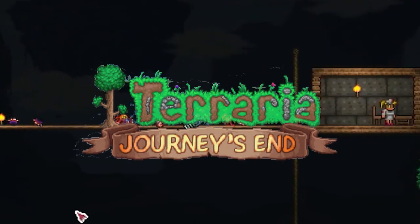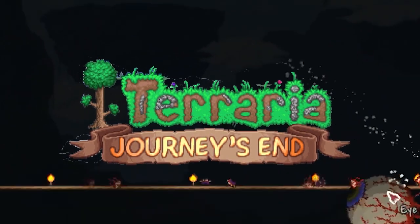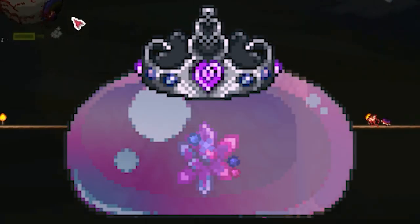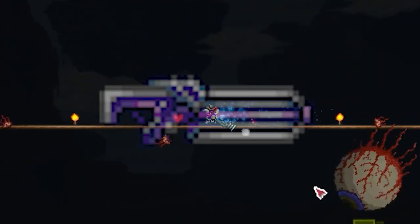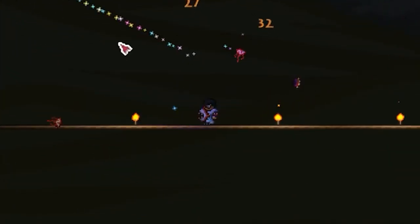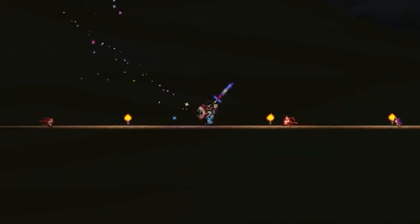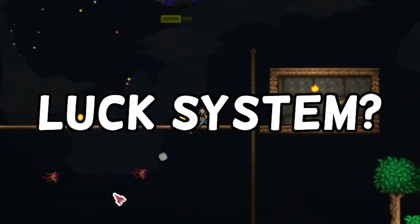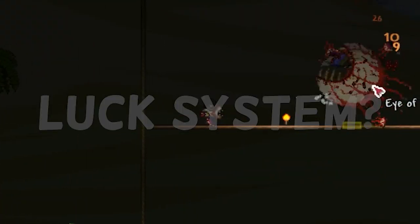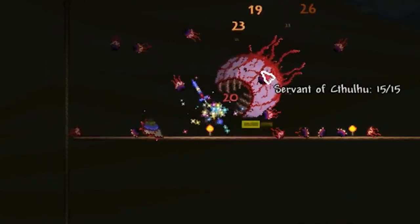The Terraria 1.4 update, aka Terraria Journey's End, brought us a lot of new content. We got new bosses, NPCs, weapons, accessories, and a ton more. One thing that seems to have been skimmed over but plays a pretty big part of the update is the Luck system. Master this new system and you'll be able to double item drop rates, get higher event chances, and increase your overall damage.